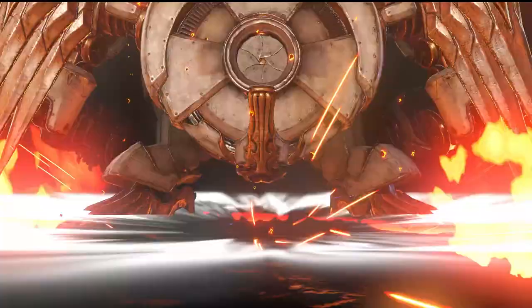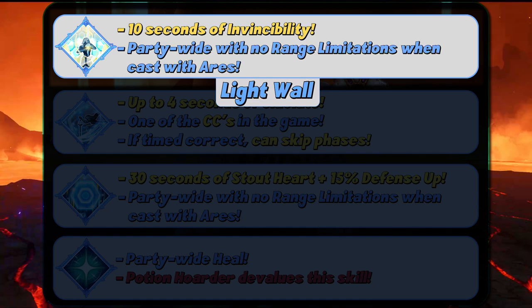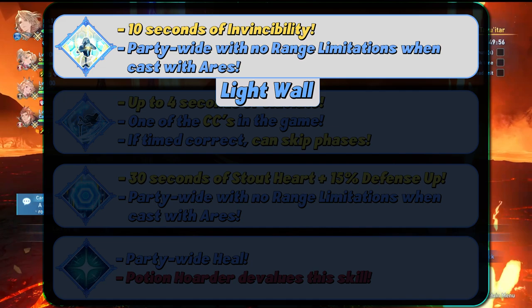Catalina has 4 utility skills: Emerald Shield, Heal, Light Wall, and Sacred Winds. Starting with Light Wall, Catalina will cast a 10-second buff of Invincibility on herself, but if Ares is available, she will cast a party-wide Invincibility instead.